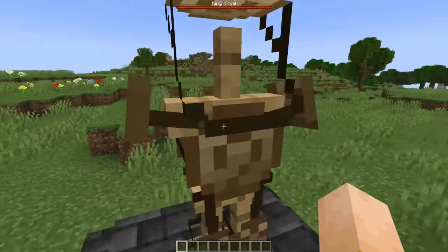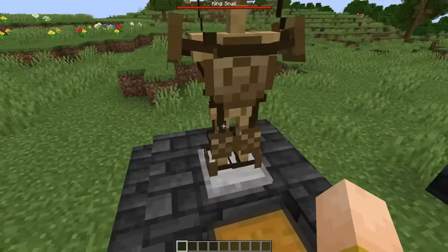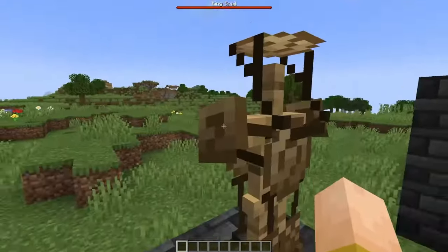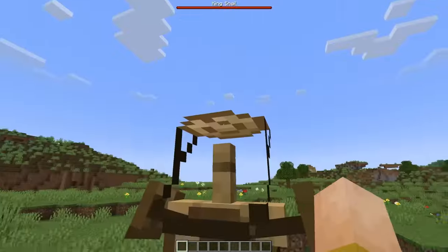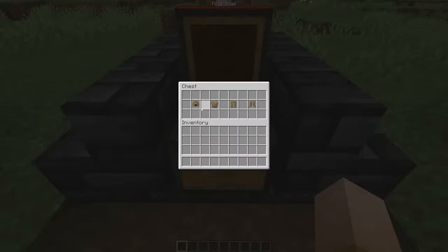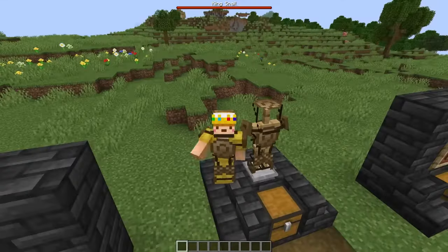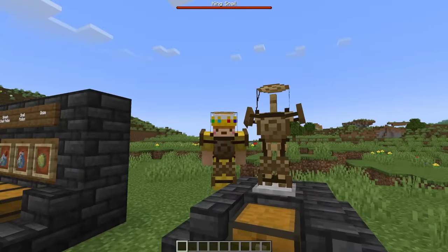The armor set isn't intended to be overpowered — it's like you've strapped some snail shells to you: some on your knees, on the sides of your feet, shoulders, chest, back, and one strapped to the top of your head with a nice little chin strap. They don't give you a ton of armor protection, but they give you some knockback resistance. Their main draw is they have insane durability, which you're going to need.